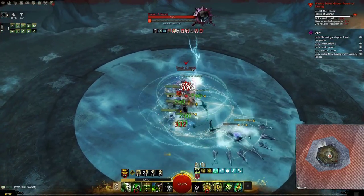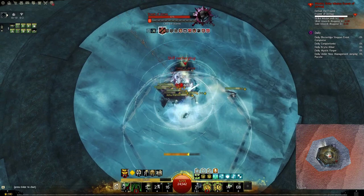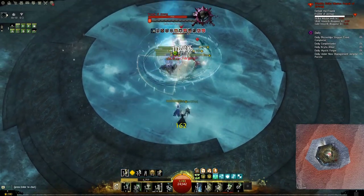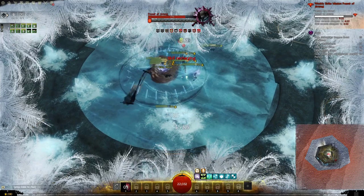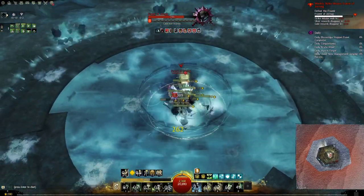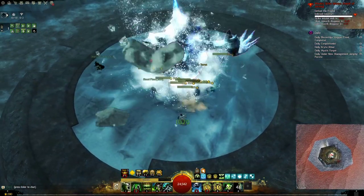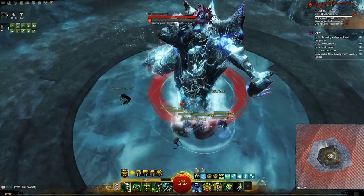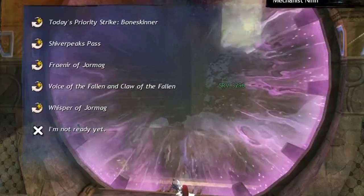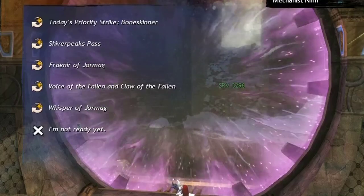Before we end, here are some quick tips. Strike missions are not as easy as open world content, but they are also not very hard — think of them as a stepping stone for raids or harder content like Tier 4 fractals. Only bring classes you know how to play, with decent gear — exotic is just fine. Keep a friendly attitude, as most groups doing strike missions are very forgiving.